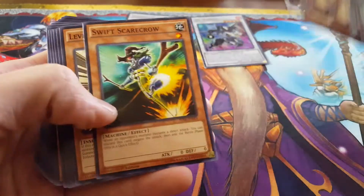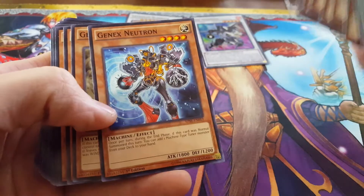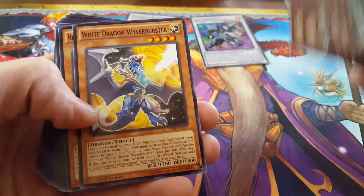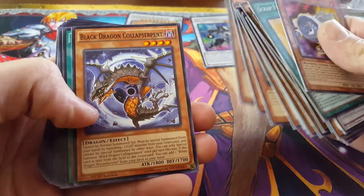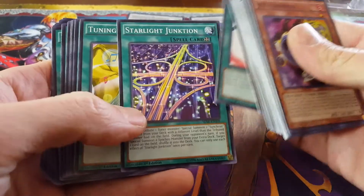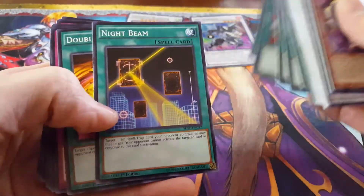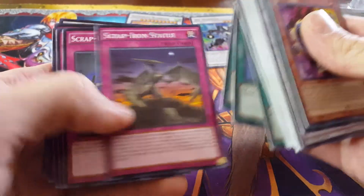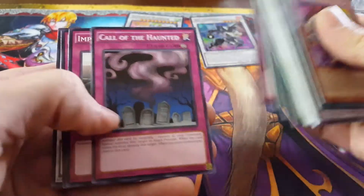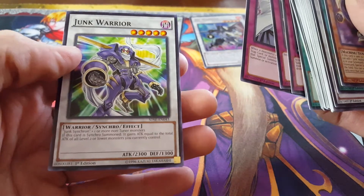Sonic Warrior, Doppel Warrior, Quillbolt Hedgehog — another signature from Yusei — Tuning Ware, Swift Scarecrow. Wow, this is like a 5D's themed deck obviously. Level Eater, Effect Veiler, GeneX Neutron, GeneX Ally Birdman, Plaguespreader Zombie, White Dragon Wyver, Buster Black Dragon, Collapse Servant, Limit Overdrive, Starlight Junction, Tuning, Reinforcement of the Army, The Warrior Returning Alive, Dark Eruption, One for One, Night Beam, Double Cyclone, Scrap Iron Statue, Scrap Iron Scarecrow — that's an awesome card — Limiter Overload, Call of the Haunted, Imperial Iron Wall, Solemn Warning, and a random Junk Warrior thrown in the back as a Synchro monster.